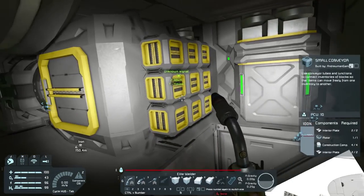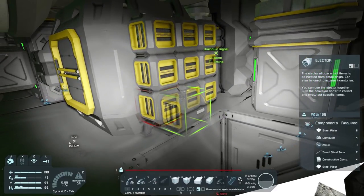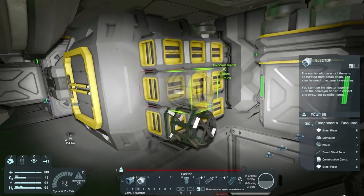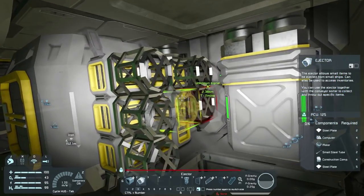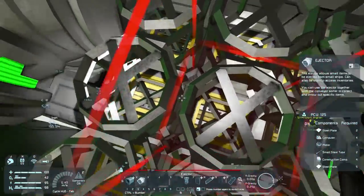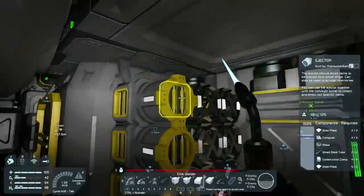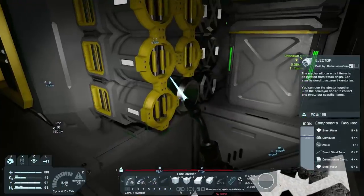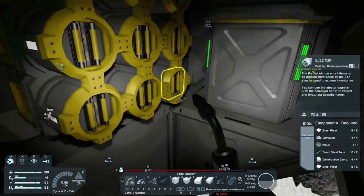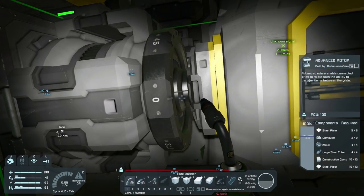If I turn this rotor what would happen? Probably bad things, probably something we shouldn't try. Maybe we'll do it anyway. Ejectors right here - don't worry, once it's built it shouldn't be a problem anymore, right? Okay let's build them, power through it, and once we're done we won't have any more problems.